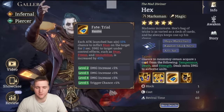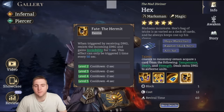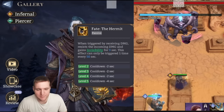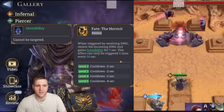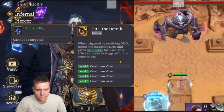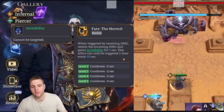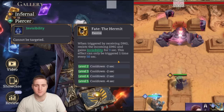Hex has a really strong kit for just absolutely blasting people. Finally, he has Fate the Hermit as his second passive. When triggered by receiving damage, he resists the incoming damage and grants himself invisibility for three seconds, so he can't be targeted — though he can still take damage, he cannot be directly targeted. This effect can only trigger once every 50 seconds, though with max skill ups it goes down to once every 40 seconds.